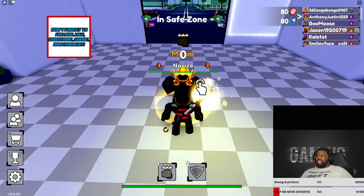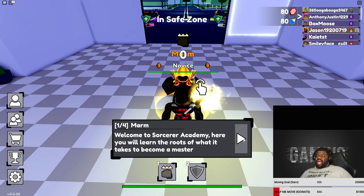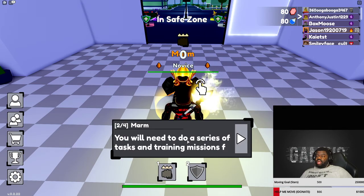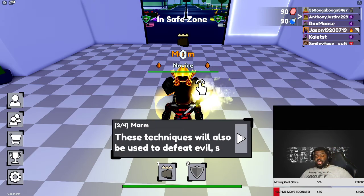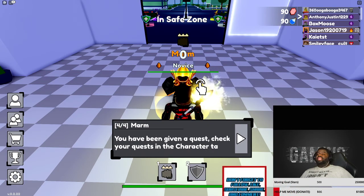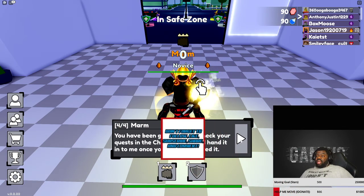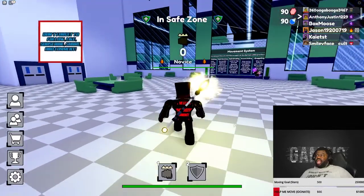This guy's name is Marm — is that like your mom? Welcome to Sorcery Academy, yada yada yada, you will learn the roots. You'll need to — why must everything tell you what to do? You're not my real parent. I hope you're reading this because I'm not. These techniques will also be used to defeat evil. You have been given a quest — come back to me once you've completed it. He's so bossy.